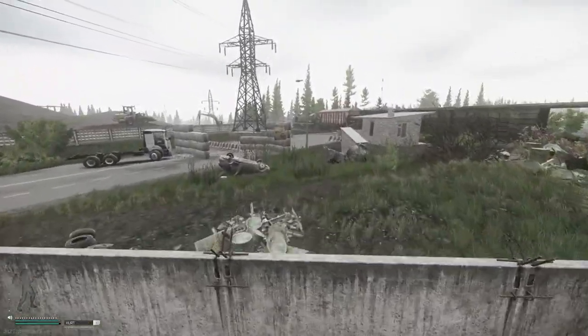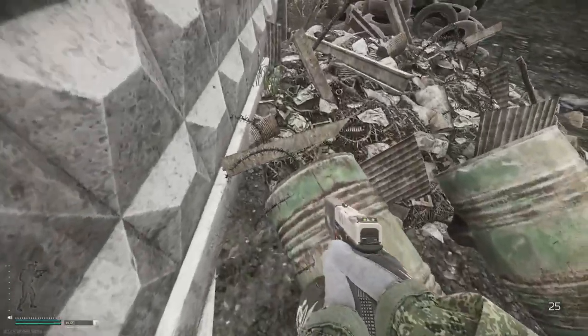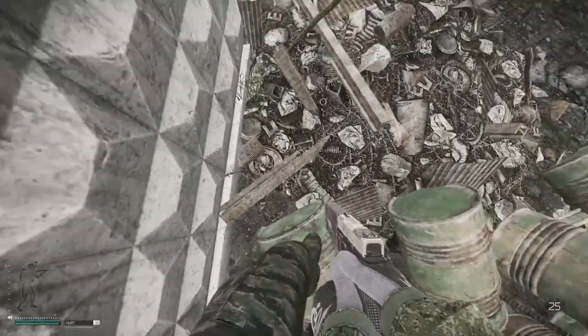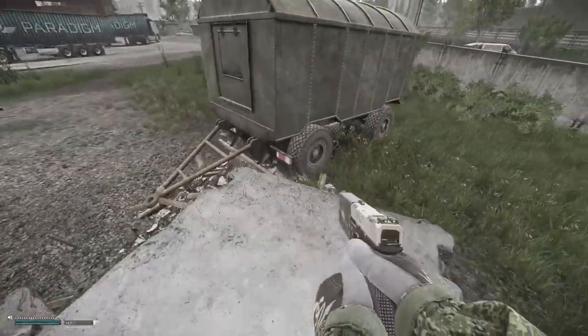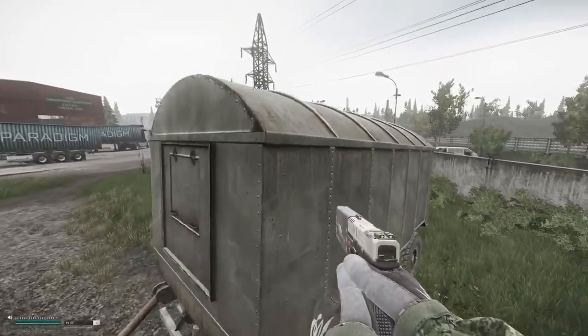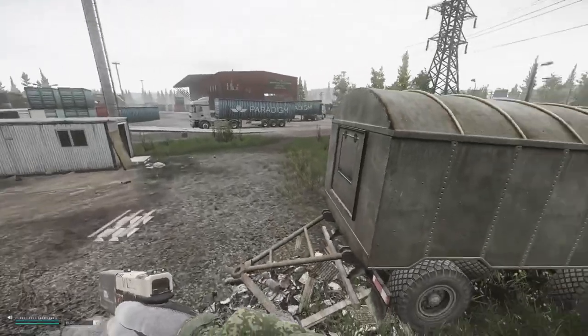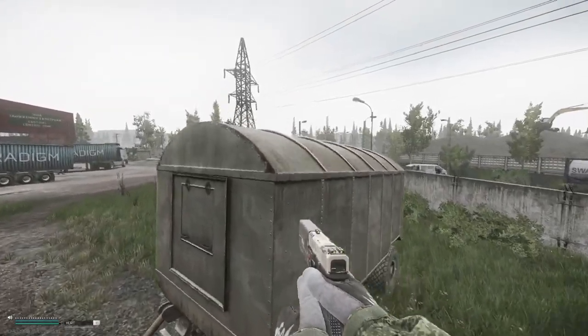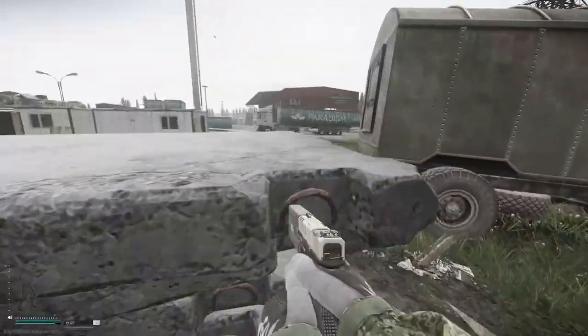Get on this stack of concrete and bhop across as well. You can come to this barrel, side jump left, then go back on the stack. Jump on these trailers and don't fall off.